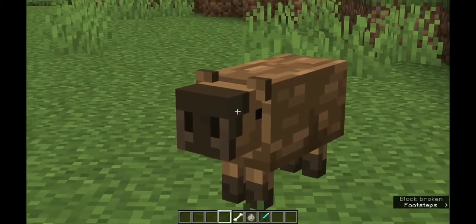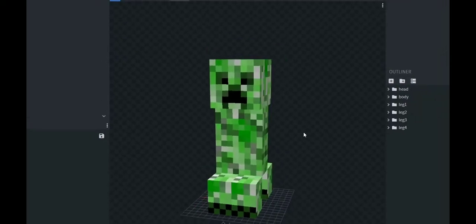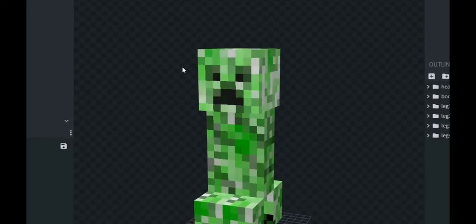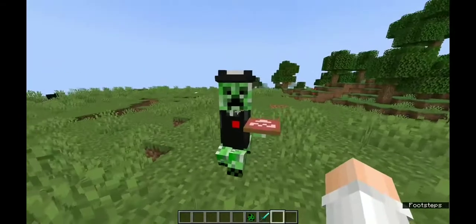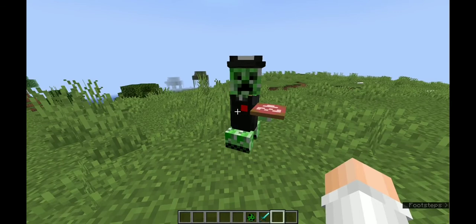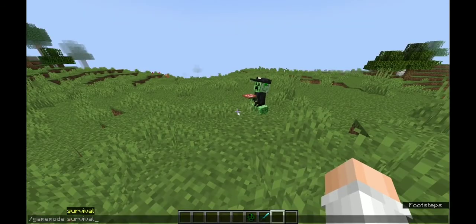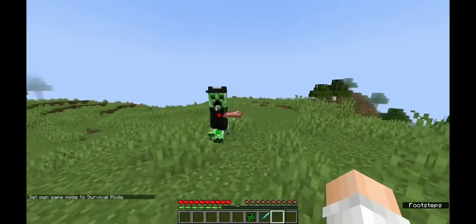I bet you guys didn't know this, but creepers work at Pizza Hut. I'm gonna make this creeper — oh my gosh, there he is, it's the Pizza Hut delivery creeper guy! A word of advice to you guys: you should never try to out-pizza the Hut, because if you do, bad things will happen. That was a really stupid joke.